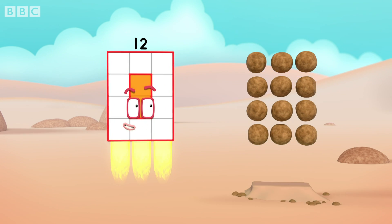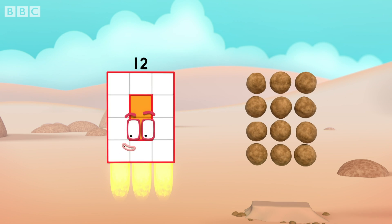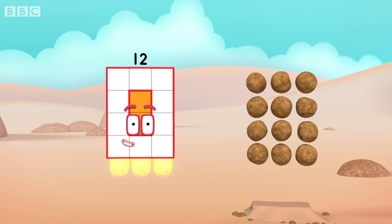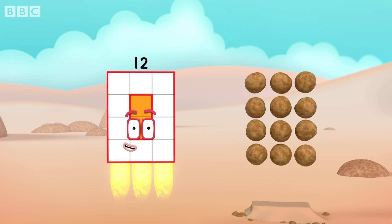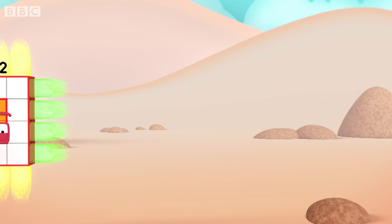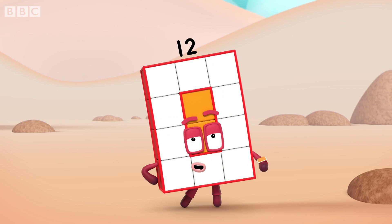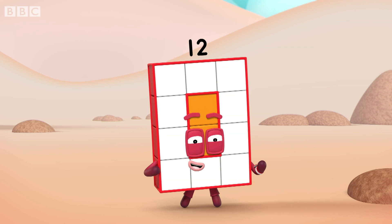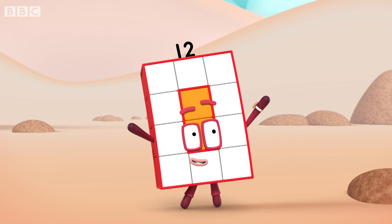The blocks are in columns and rows — and that's called an array! Hooray! I'm rectangular twelve, I'm ten and two! I make arrays, that's what I do! When I put my blocks in columns and rows, I make an array and my rectangle goes like this!